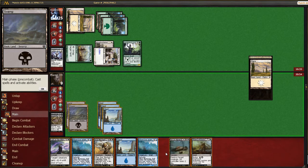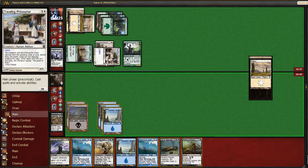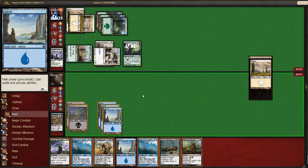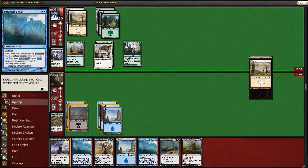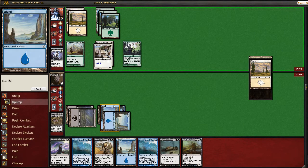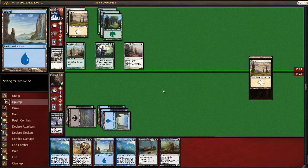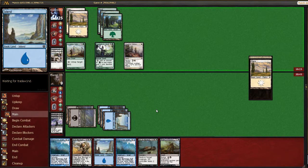That was a good draw. I think I just need to kill this — I'll do it on his upkeep so he can't attack with the token. I'd really like to get a small drop so I can do this and something else in the same turn, but that might not be possible.